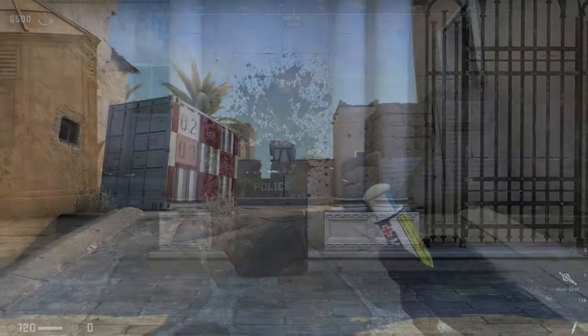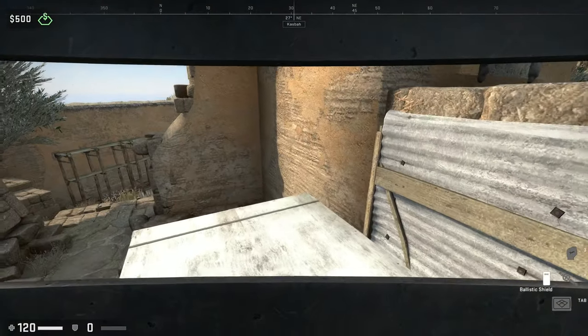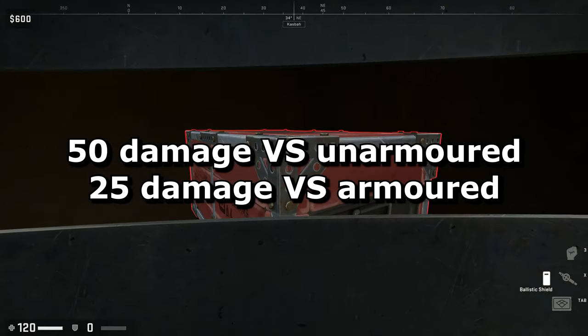Don't Pikachu face if you get shot while behind the shield - expect it. When equipped, you'll be unable to use any weapons. Instead, pressing fire will result in a melee attack with the same range as a knife. It inflicts 50 damage against unarmoured players, and 25 if they have a vest.